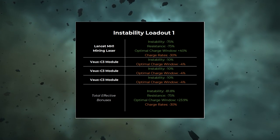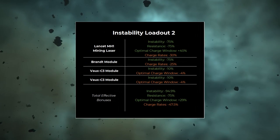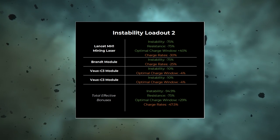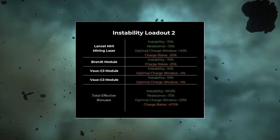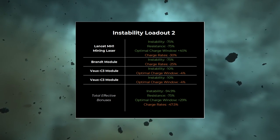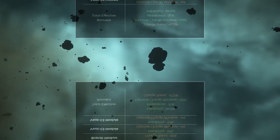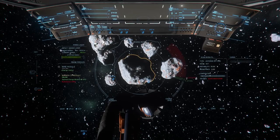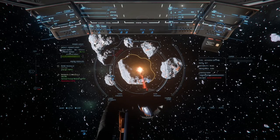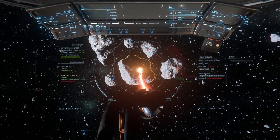The 4% decrease in optimal charge window isn't enough to offset the Lancet mining laser's bonuses. Optionally, you could swap one of the VoC passive modules with the Brandt active module, which grants a temporary 75% reduction in instability for those extra difficult rocks. However, you should be cautious of the 25% reduction to charge rates, since you'll need to spend longer in the optimal window in order to fracture the rock. I find it easier to get the first break without needing much assistance, but if you get fragments of 100% Quantanium, they can be very difficult to manage due to their high instability. That's when I'd use the Brandt active module.